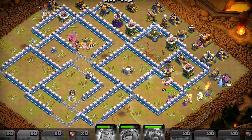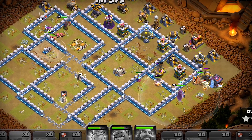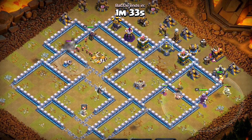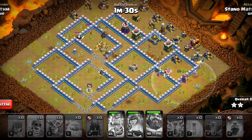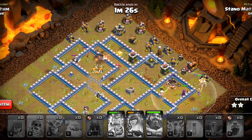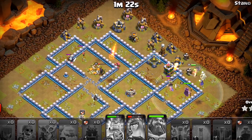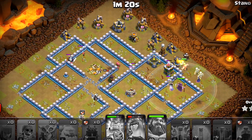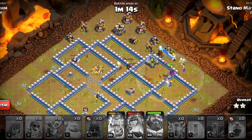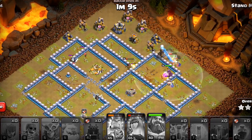Over on the right side, this flank is looking strong. We have super witches, the big boys, and the king moving in. Our queen has tagged the enemy king out and she will get those internal defenses as well. With that, there's nothing significant standing on this base and we have got super witches surviving. I don't understand why some strategies are so easy to pull off and can damage bases like this, while others are so hard. Witches have always been overpowered and super witches are the same.